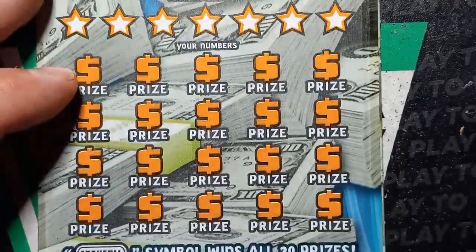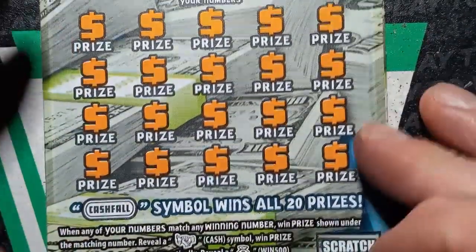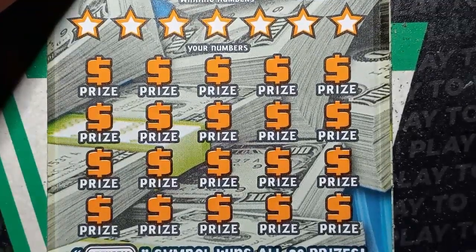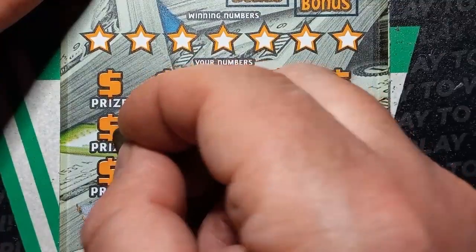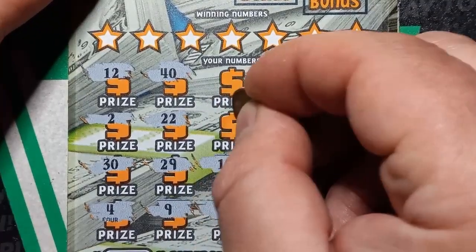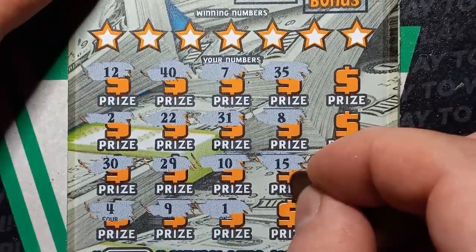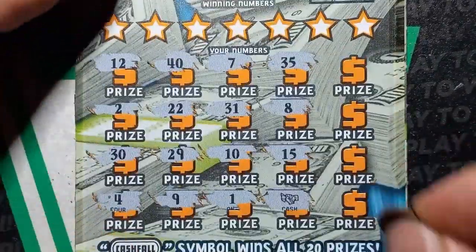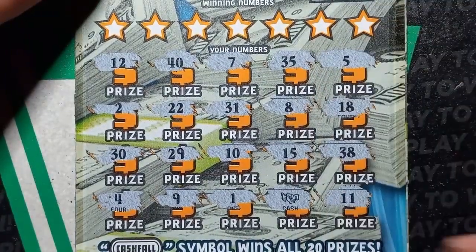Last chance — ticket number 20. Let's pick a lucky penny. Hopefully we can get a win. Come on, let's see a nice symbol — one is all it takes. Numbers: 4, 30, 2, 12, 40, 2, 29, 9, 1, 10, 31, 7, 35, 8, 15 — yay, we got cash! All right, ticket 20 came through! Double uno, 38, 18, and number 5 — we do have cash. At least we'll have something back.